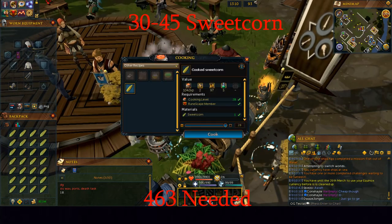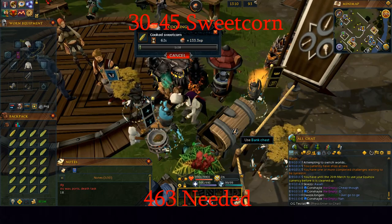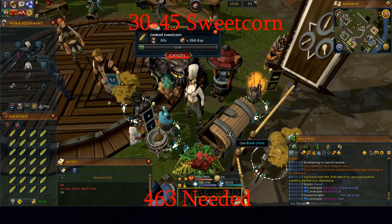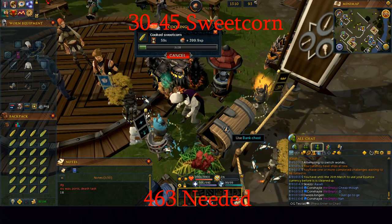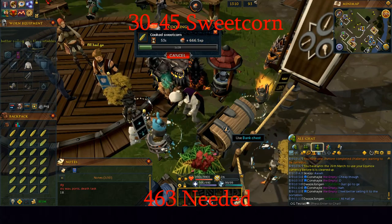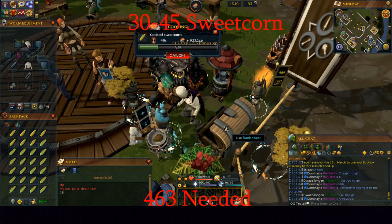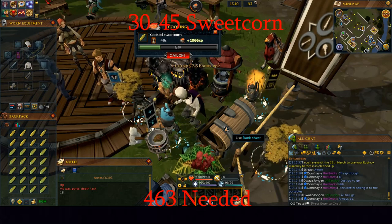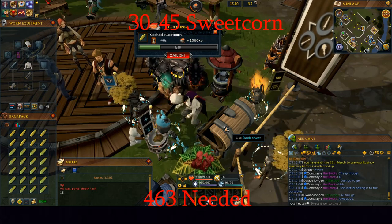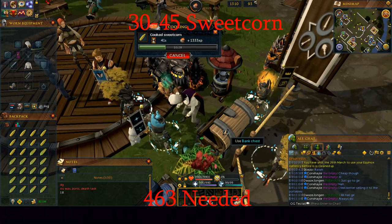From level 30 to level 45, you can cook sweet corn. This is the best option at these levels because it gives an insane 104 XP every single time you cook it. It does cost about 1 GP per XP. If you want to skip the majority of these levels, you can just do Evil Dave's Big Day Out, which skips all the way to around level 40, bypassing a majority of this section and getting you to cheaper cooking training.